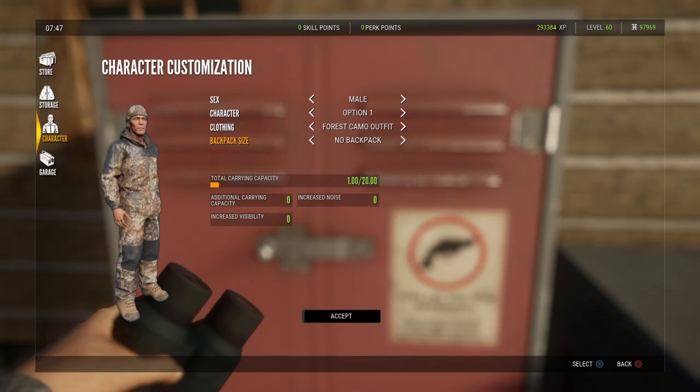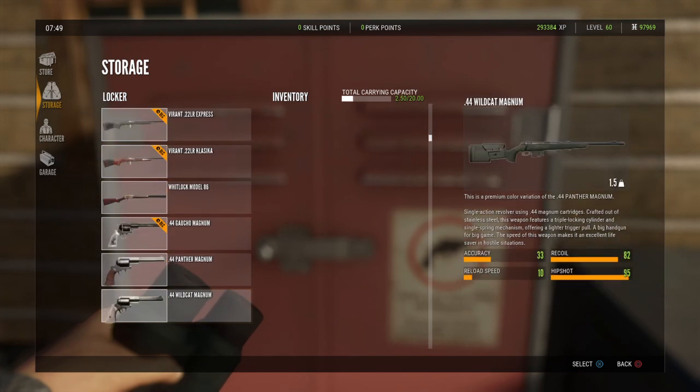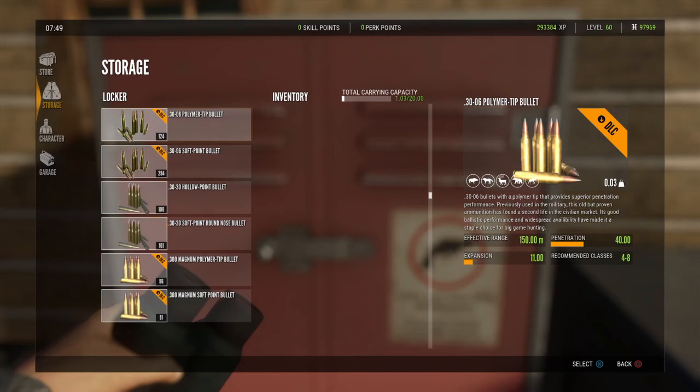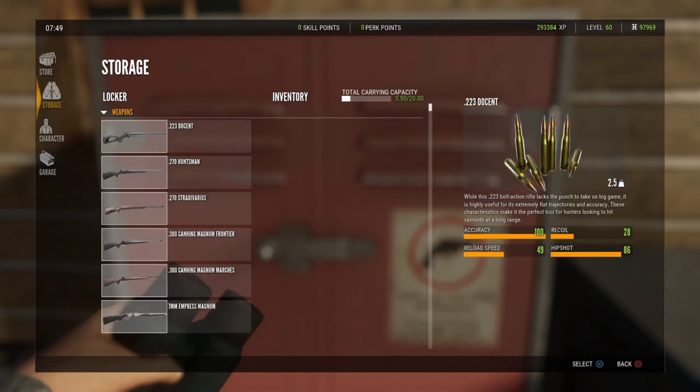We'll come back to how we can use that backpack feature later. For the majority of the time, you won't need anything more than 20 units. So let's go into our storage. When you open up your storage, if you're beginning you won't have much in it, but as you continue to progress and buy guns, ammunition, bows and such — this is what happens. It is just something to cycle through and it can be very, very annoying when you're trying to find something. Hopefully the game developers fix this and revamp the UI a little bit.